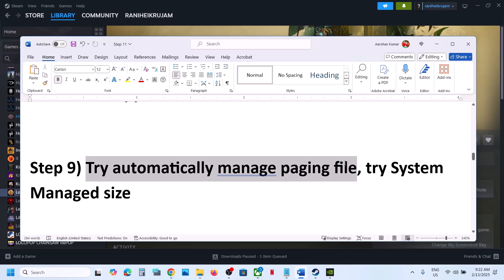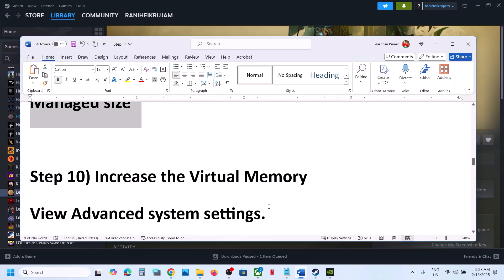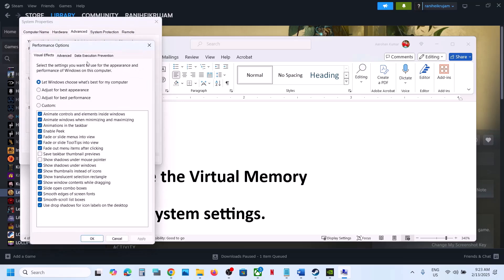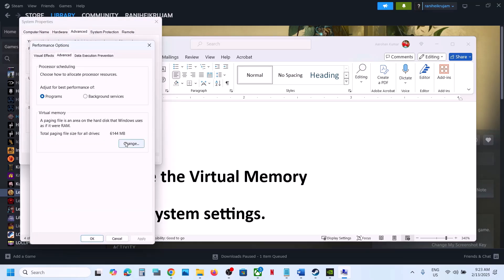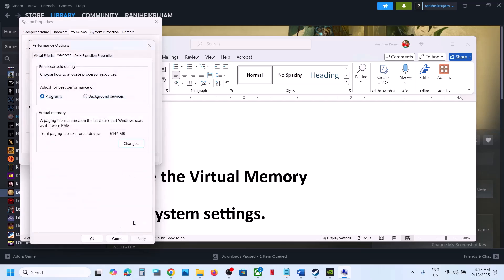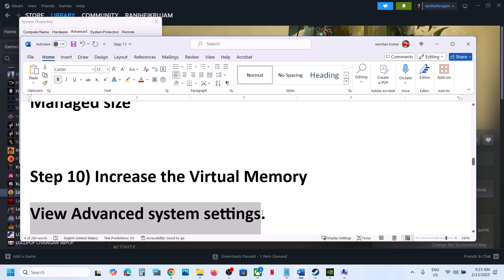The next step is to try automatically manage paging file. Type 'View Advanced System Settings' in the search box, go to View Advanced System Settings, click the first Settings button, go to the Advanced tab, and click Change. Put a check on 'Automatically manage paging file size for all drives', click OK, Apply, OK, then restart your computer and launch the game.